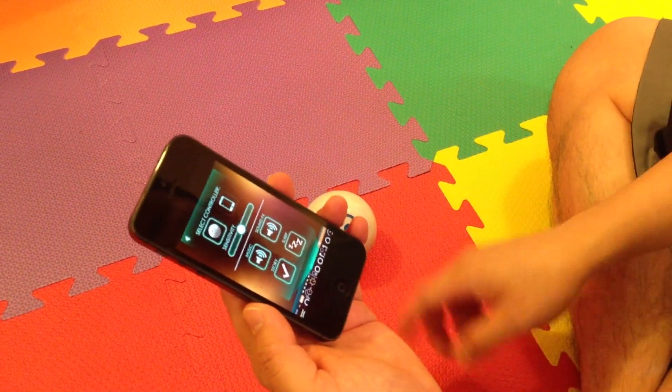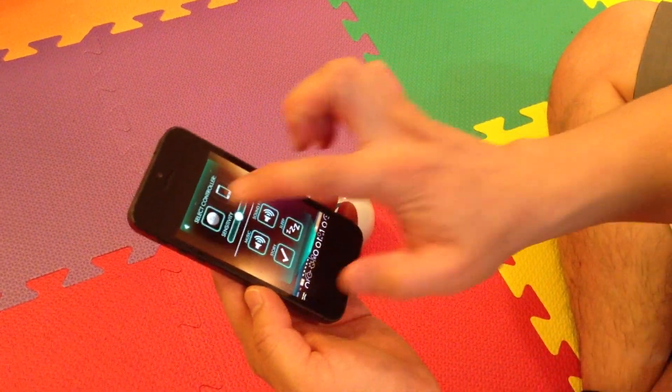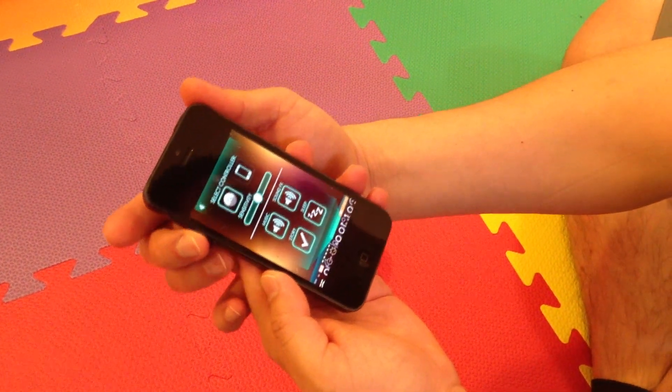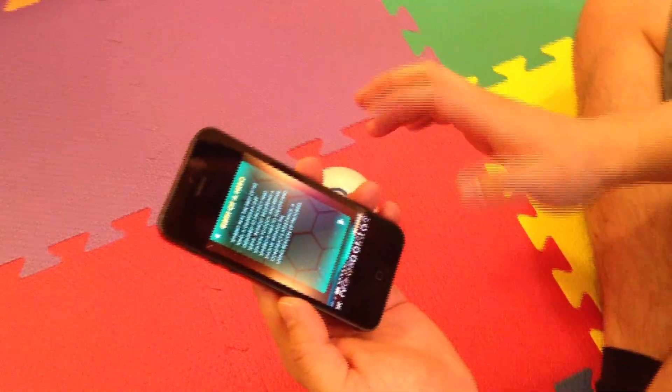Let me first go to options. I'm going to use the controller as, of course, Sphero. I'm going to leave the default for sensitivity, music, and story — just leave everything at default and start playing.